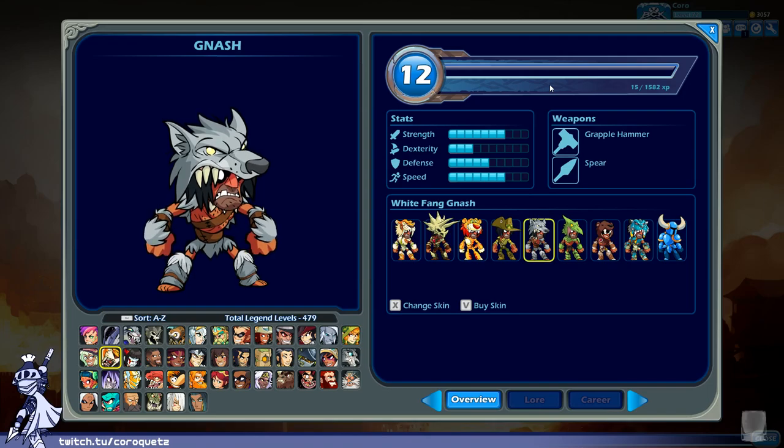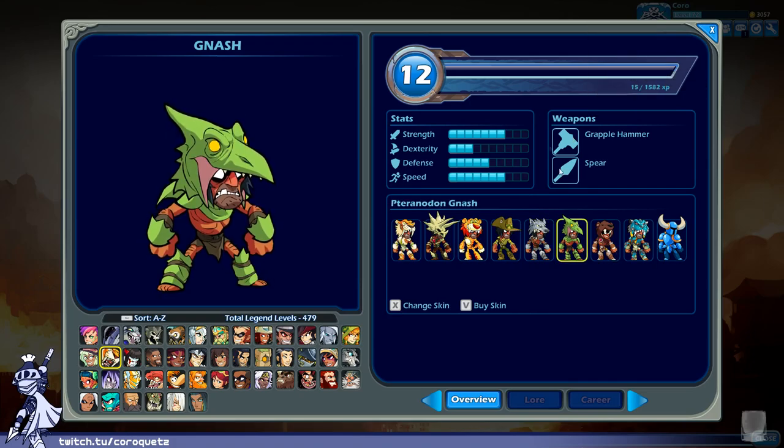White Fang Nash — this feels really close to his default. He's not wearing a shirt but it's a similar concept — just wearing a wolf instead of a tiger head. It looks like the silver counterpart to the default gold palette of Nash. At least it's a three-quarter view unlike that one dragon helmet Ember had. White Fang Nash gets a B minus.